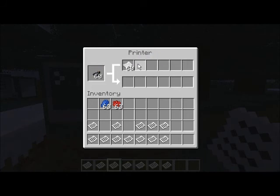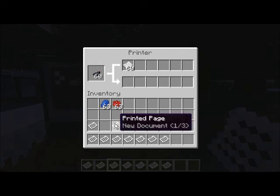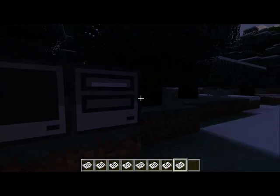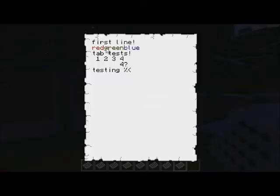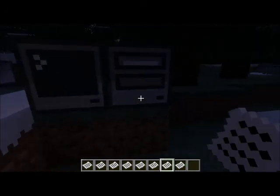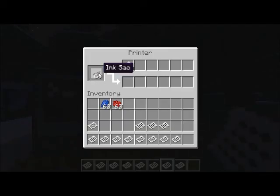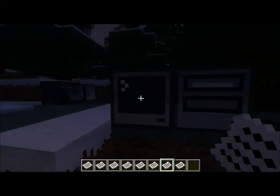Printers take an input tray where you can put stacks of paper, an ink spot to put ink, and then when you run print jobs through them, they output documents like these. You'll notice it supports color printing, although it only takes one ink at a time. And you'll notice it's got 60 of each right now.